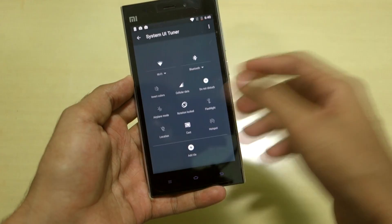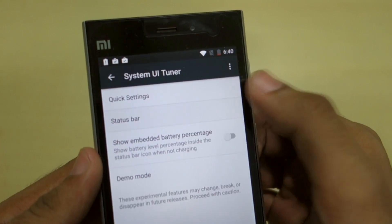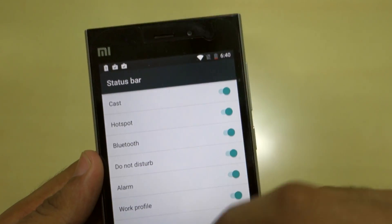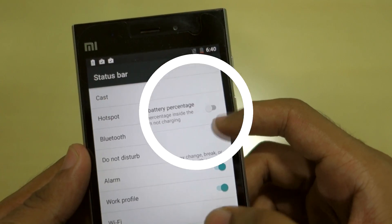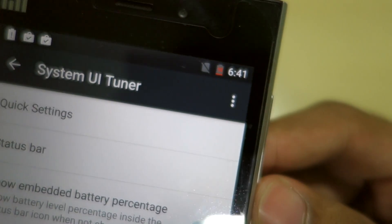You can simply change the quick settings tile positions. There is a new option in Android Marshmallow where you can change status bar items — for example, if you don't want the Wi-Fi logo shown because Wi-Fi is always on, you can disable it. You can also enable the embedded battery percentage display.